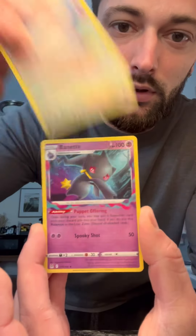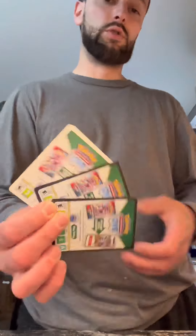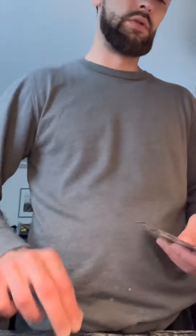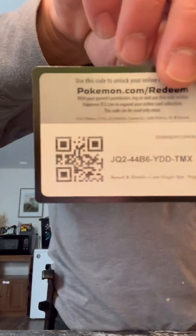Oh there we go, there's something good — the Snorlax Trainer Gallery card. That wasn't too bad. Two out of three. There's also the code from the box — you get a code card in there.